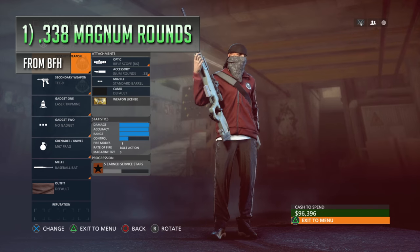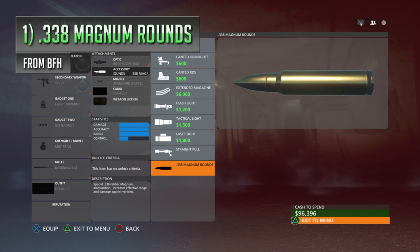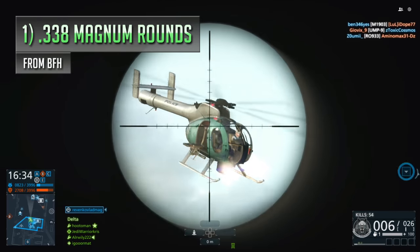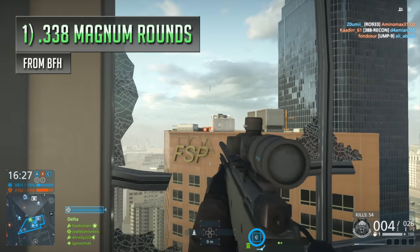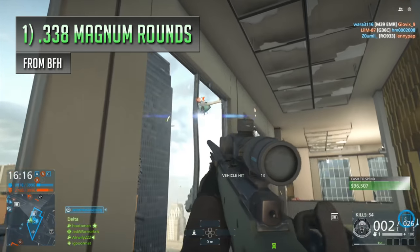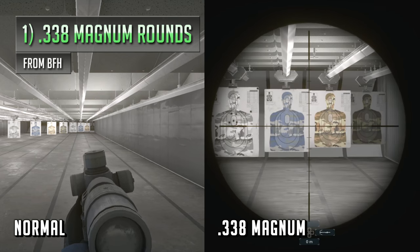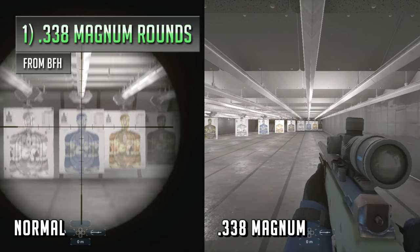My number one worst weapon attachment in the Battlefield games simply has to be the .338 Magnum rounds from Battlefield Hardline. These are only available on two guns — the AWM and the R700 sniper rifles for the professional class — and being able to select a heavier cartridge might sound quite inviting, especially with the temptation of extra damage. But don't be fooled into thinking these rounds are going to turn your rifles into god guns, because they often cause more problems than they fix. The magnum rounds boost damage a bit, but only within closer ranges up to about 20 to 25 meters, extending your sniper's one-hit kill range within shorter sightlines, but only if you hit the other guy in the torso. As a trade-off, your fire rate and reloads are going to be 50% slower, and it's still not going to kill enemies wearing an armoured insert in one shot.